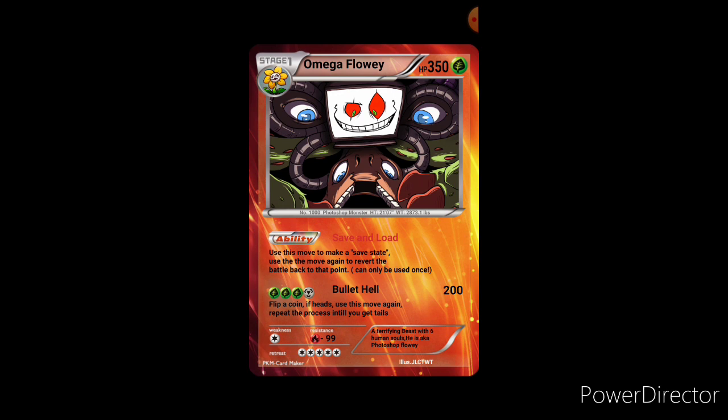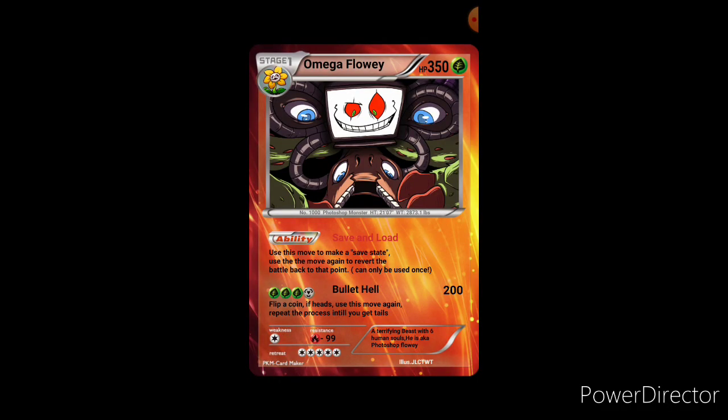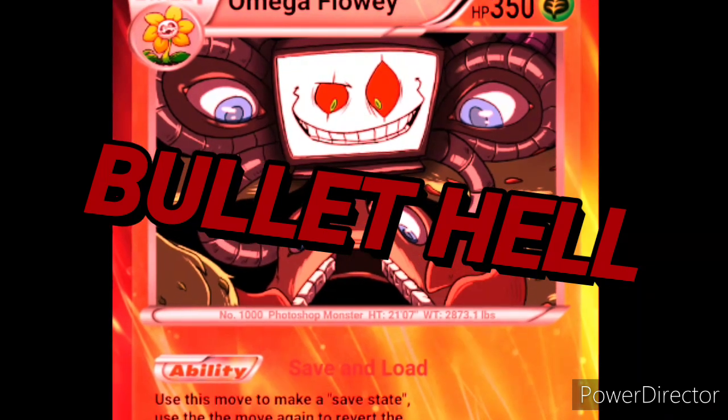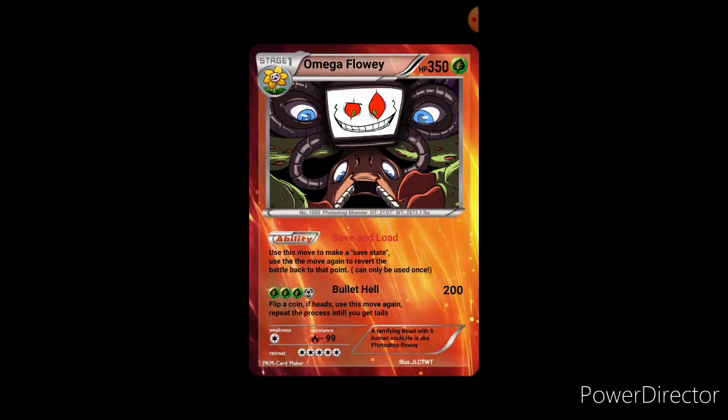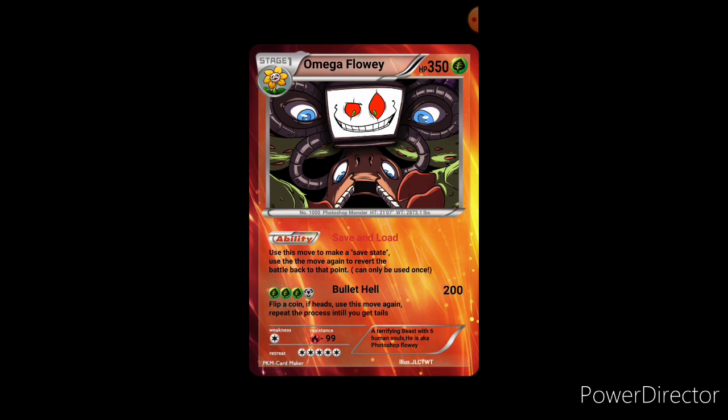Save and Load can only be used once, and when it says revert the battle back to that point, everything — and I mean everything — gets brought back to the state it was when the save state was made. For his attack, Bullet Hell does 200 damage, takes three Grass energies and one Steel energy. You flip a coin; if heads, you use the move again, and you repeat the process until you get tails — so you keep using it and using it until you drain out your opponent's entire team.